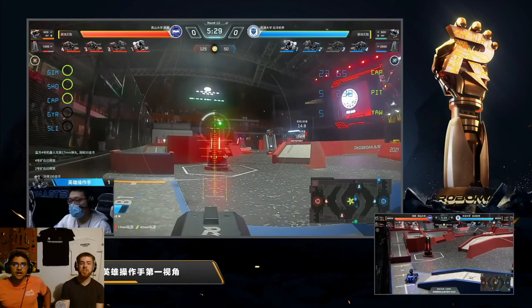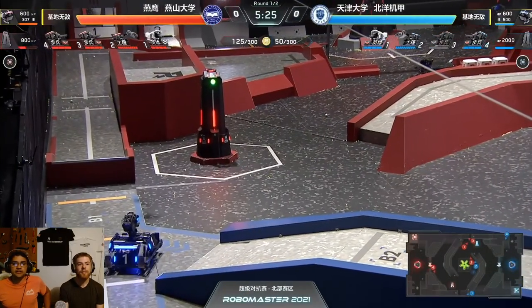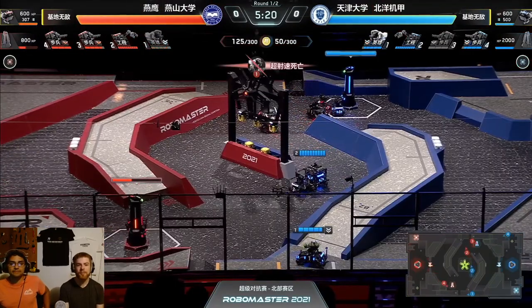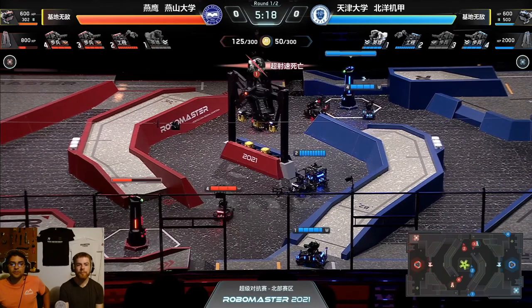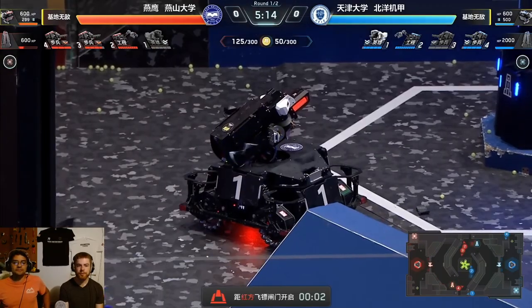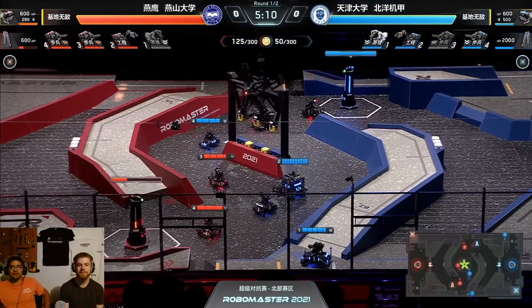That was such a large shot — he's hitting them very consistently. There it is, another one, down to 800 health. If no one checks their display, he might be able to take down this entire outpost. Red standard 4 did notice — great map awareness, great job of turning around and noticing that you should probably have someone come and defend your outpost.